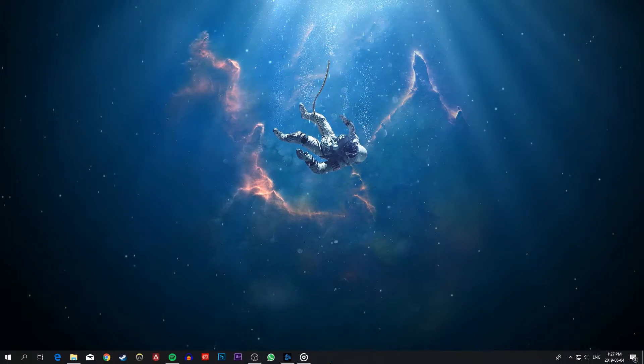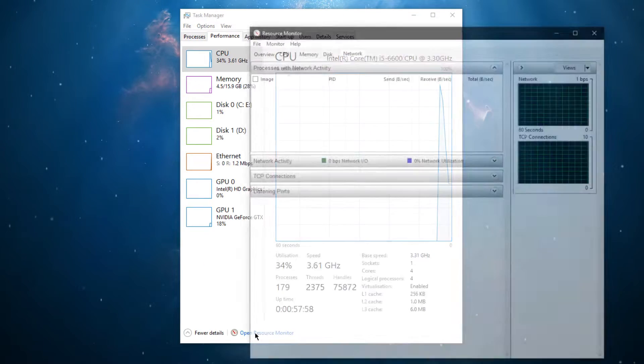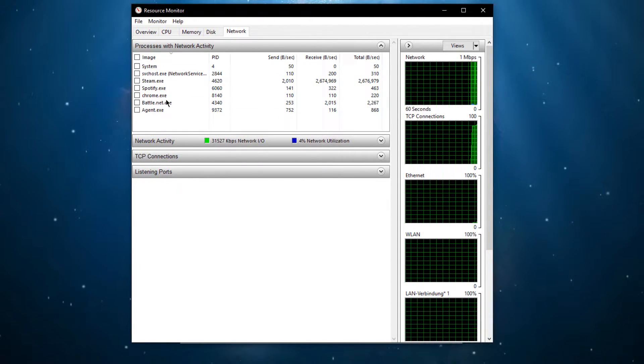When this is done, close the game and open up your Task Manager. Here, on the Performance tab, navigate to the Resource Monitor as you can see in the video. On this window, go to the Network tab, where you can preview every process using your network connection.